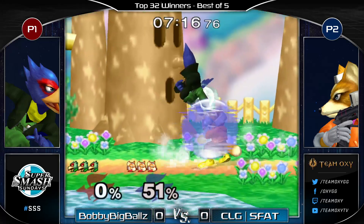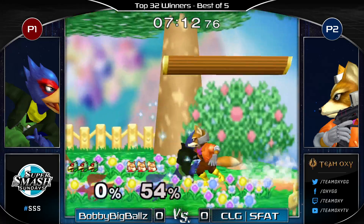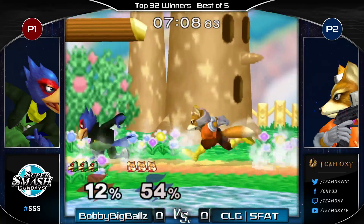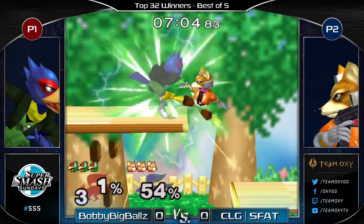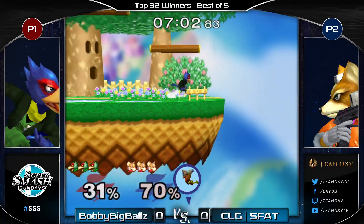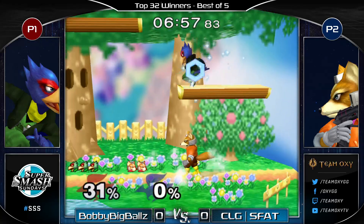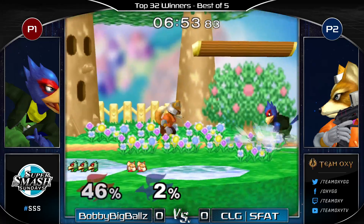That's kind of the benefit of going for a gamble like that, and here's the downside — if it doesn't work you kind of go back to even. So it was a good time for a big gamble. Just barely dodges the full hop down there, and once again kind of a pseudo-SD — gets pushed off and air dodges. Three stocks to two, Bobby holding out a bit of a lead.